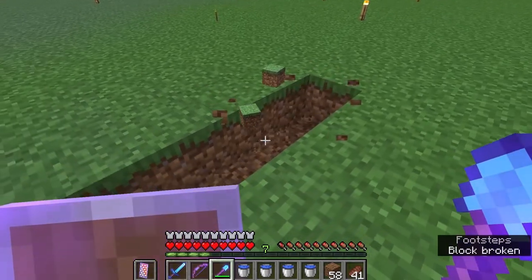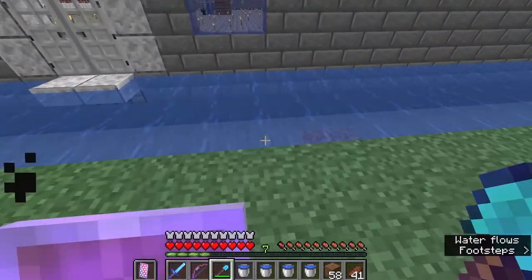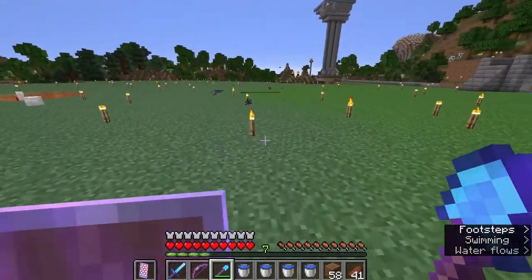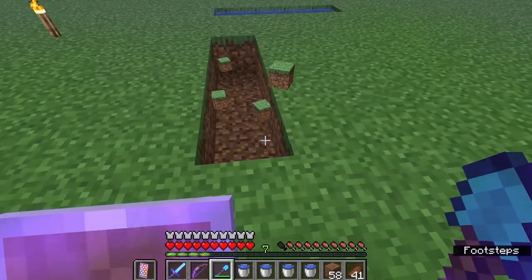The moat is four blocks wide by two blocks deep. I'm not sure if making it deeper changes the dynamic, but this has worked so perfectly that I would just say four blocks wide, two blocks deep.